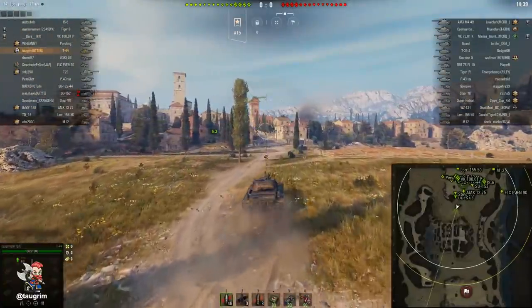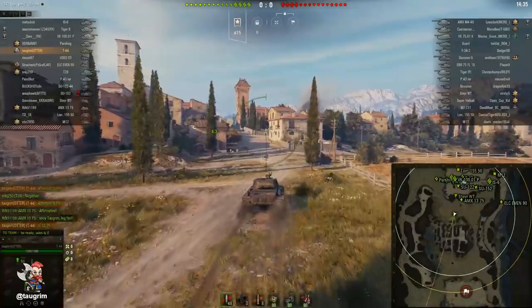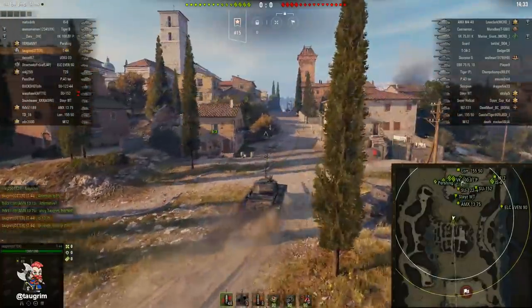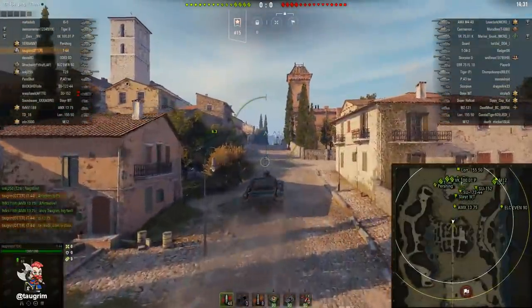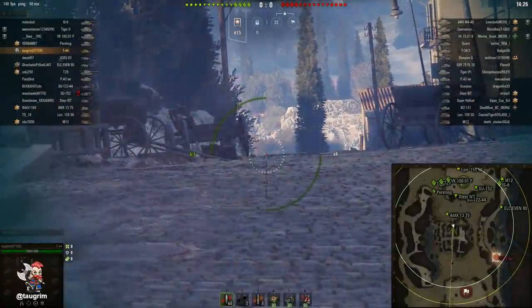Like the tier 8 to 10 Russian tanks, it shares a very strong turret. This one has auto-bounce turret cheeks from a frontal perspective. The mantlet is well-protected, and the cupola is such a thin, slim target, it's very difficult to target. So basically, if you're playing hull down, frontally you're a very tough target to pen.